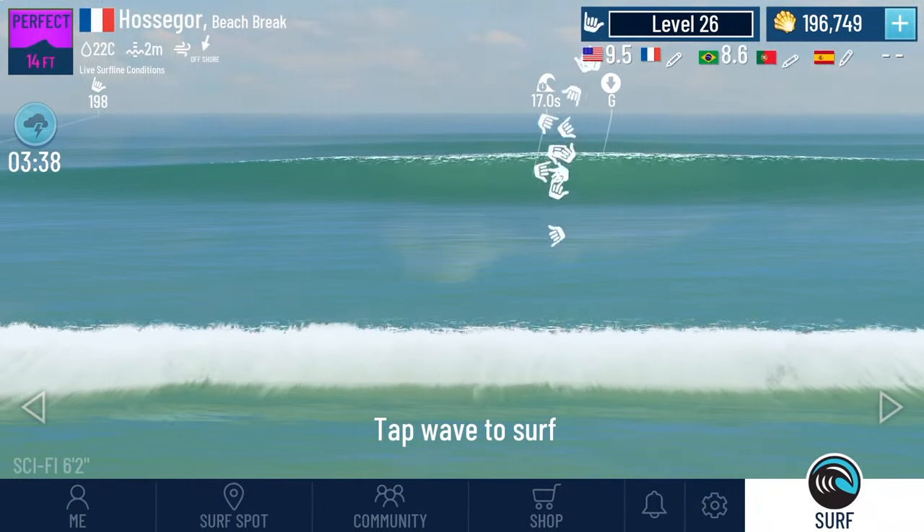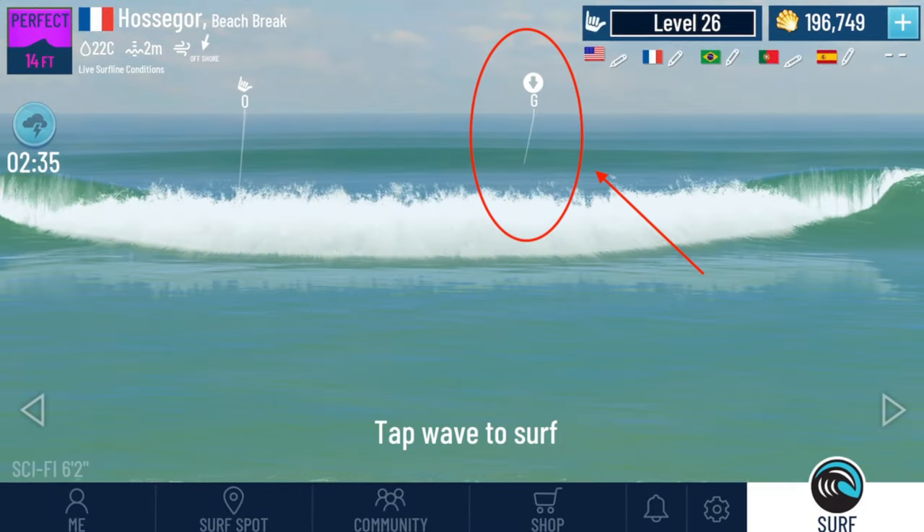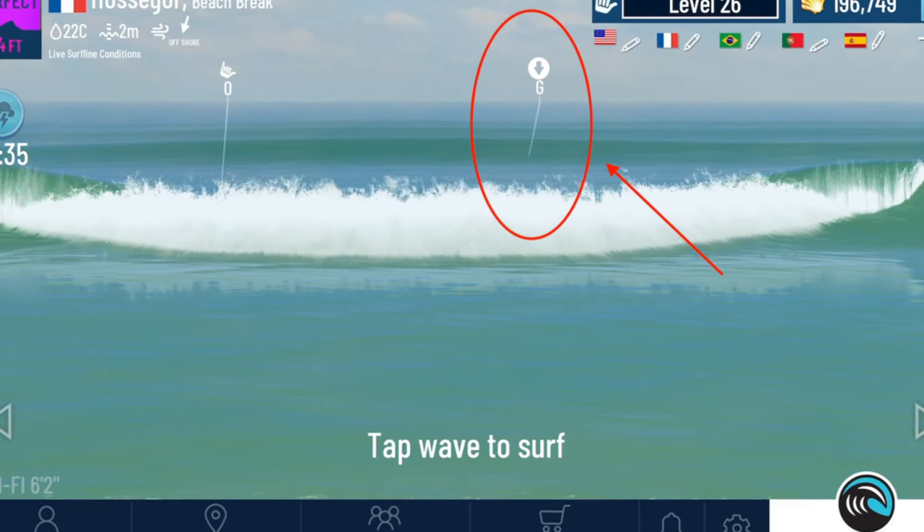First, the drop icon. The first thing I do when I get waves like that is to catch a couple of random waves so I can get the drop icon at the wave.